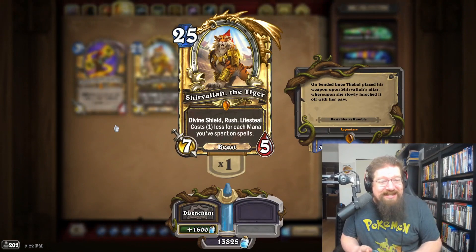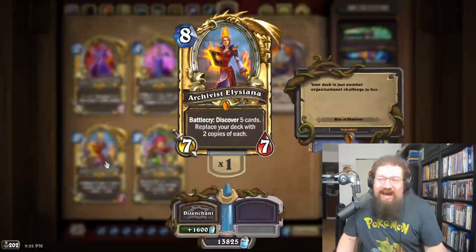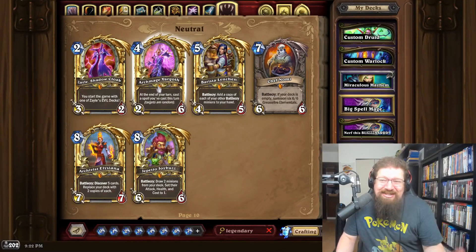Rastakhan's Rumble has got some hot garbage, but I've got one vote and it's for Shirvallah the Tiger. I just think this card is rad, it's iconic, and would look really good in diamond.